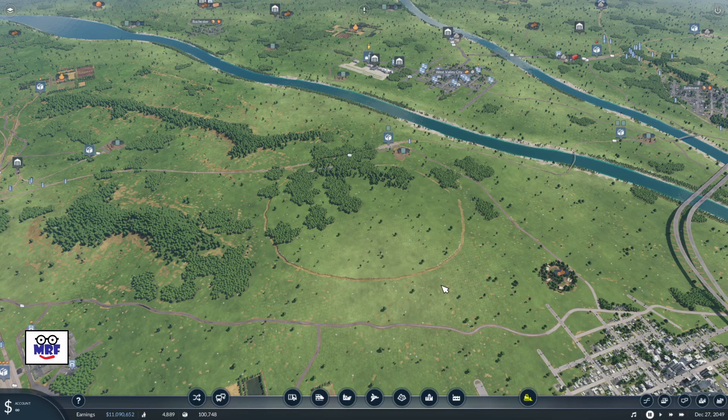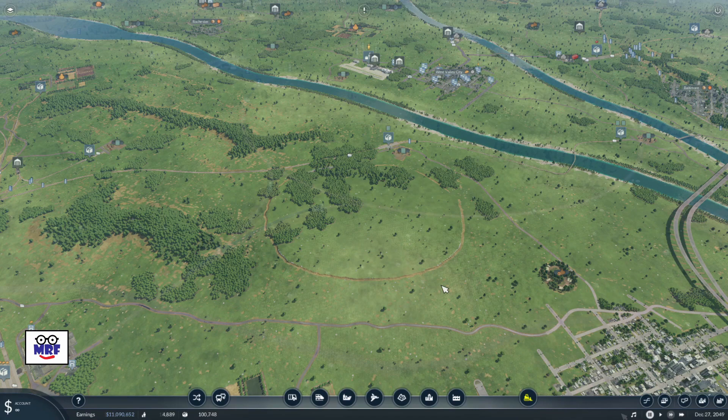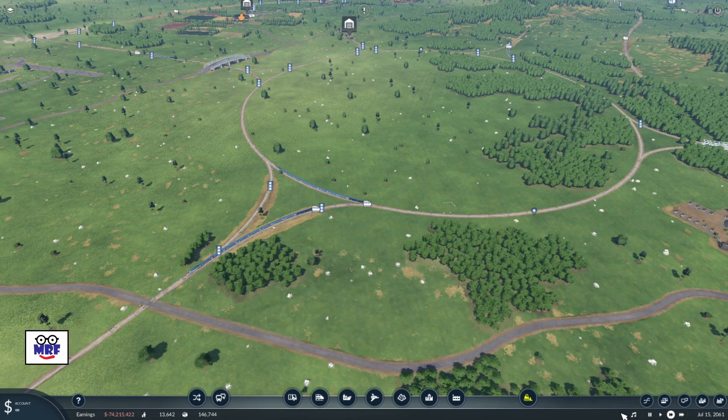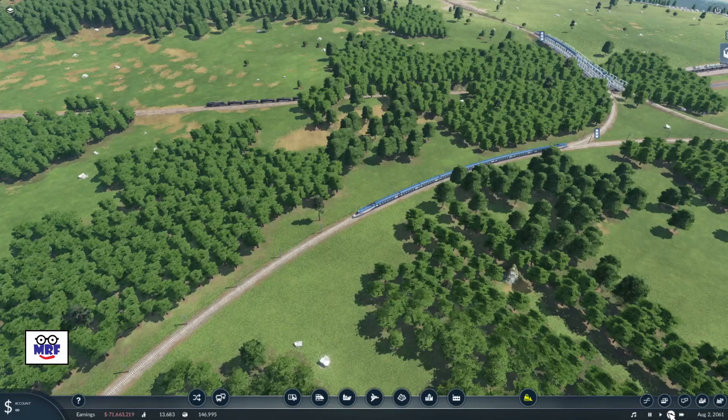I'll come back later once I've got the build done and show you what happened. Well, there's a bird's eye view of the final product. It took me a couple of hours, but I finally completed the build. It's a single track roundabout utilizing high-speed track with catenary. However, I did run into a couple of problems, and that's why it took me so long. I'll explain those problems and how I fixed them.